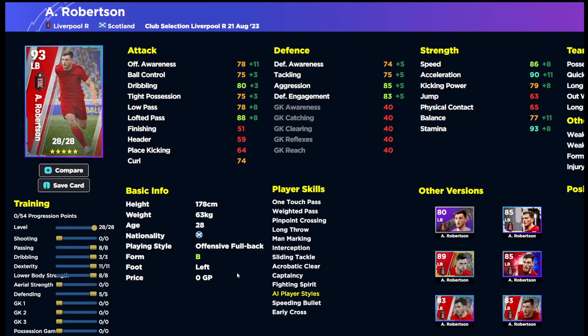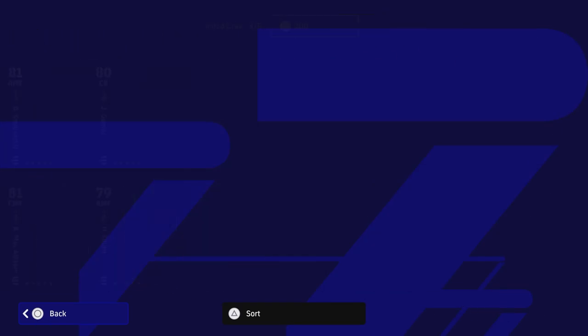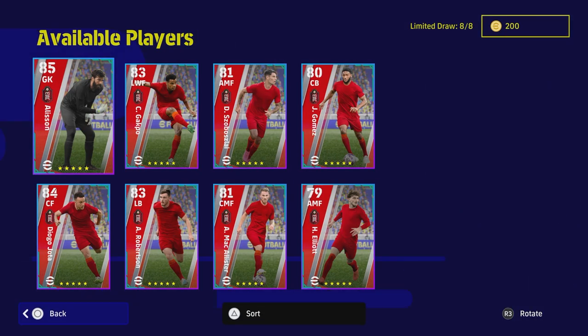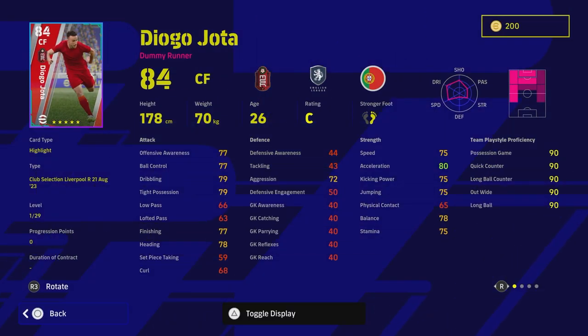Alisson is your goalkeeper. He has pretty decent stats — long throw, low punt — and goes into the 92 range for reflexes with 88 for goalkeeper awareness. He's only on standard form which is a bit of a pity. You don't need to say too much about goalkeepers because there are only three or four really excellent ones, and Alisson for me isn't one of those.